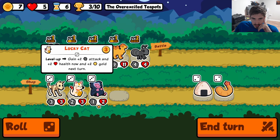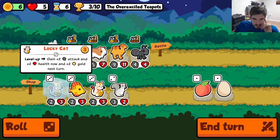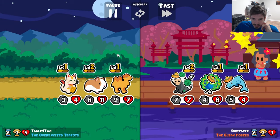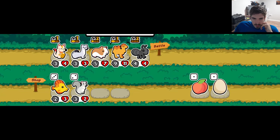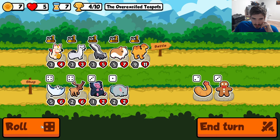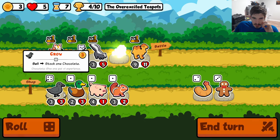We can find another lucky cat — I'll swap out. We can set up for a gingerbread lucky cat gold generator, my favorite gold generator ever. Camel is so good. Throwing a skunk because skunk is also very good. We got the gingerbread — fantastic. It's all just kind of cooking right now. We're just trying to save as many hearts as possible. A crow is fantastic here.